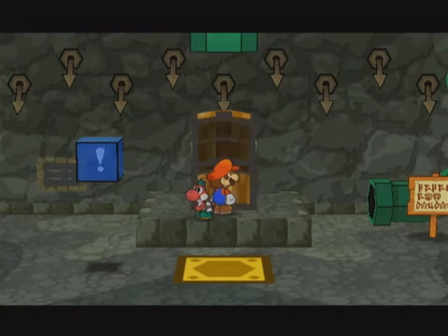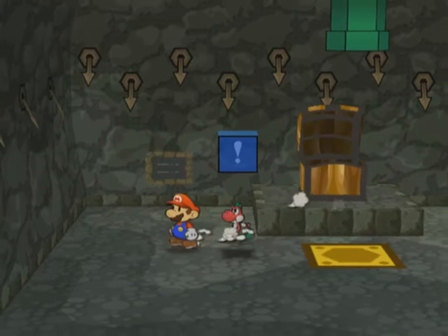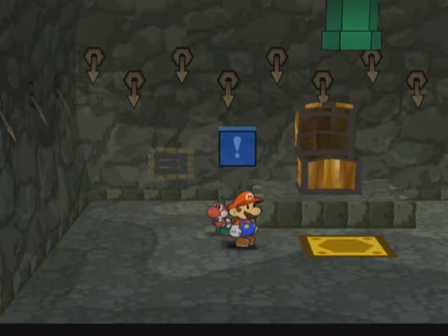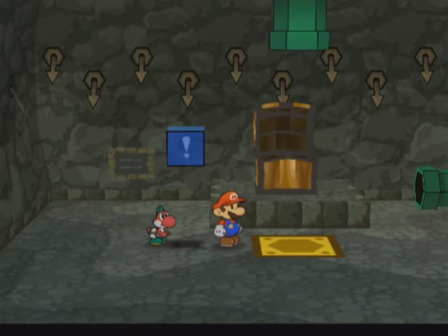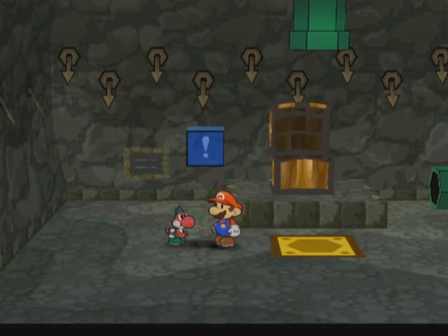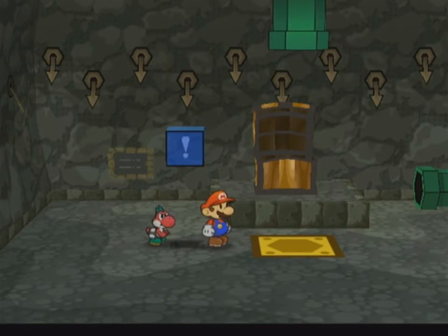We've got ourselves a Double Dip Badge. That one allows us to use two items per turn — we don't really ever need to do that. I think there's an FP cost also, but I don't really remember. Hot Dogs, do you remember? He doesn't. Next time, going deeper. I'll see you later — goodbye, bye-bye.